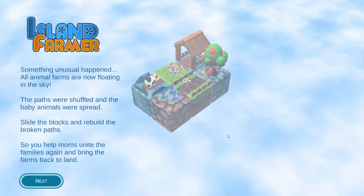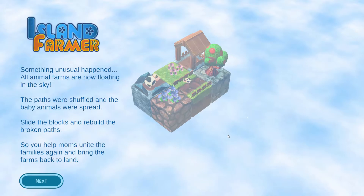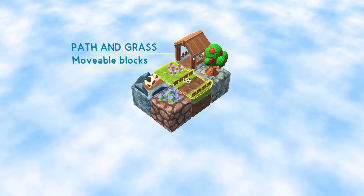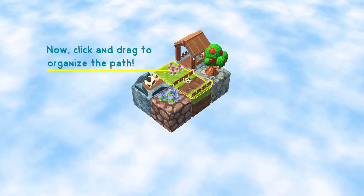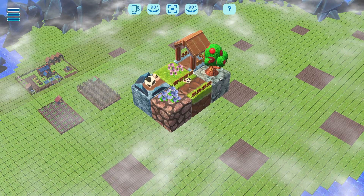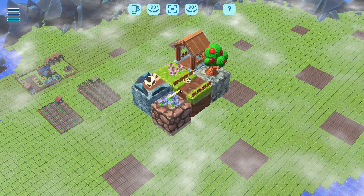Something unusual happened — all animal farms are now floating in the sky. The paths were shuffled and the baby animals were spread. Slide the blocks and rebuild the broken paths to help moms unite the families again and bring the farms back to land. So mom's path starts here, home path ends here. Path and grass are movable blocks, stone is static. Baby — don't leave it behind. Click and drag to organize the path. Stone blocks we can't move, so these ones should be stationary — nothing happens if we try.